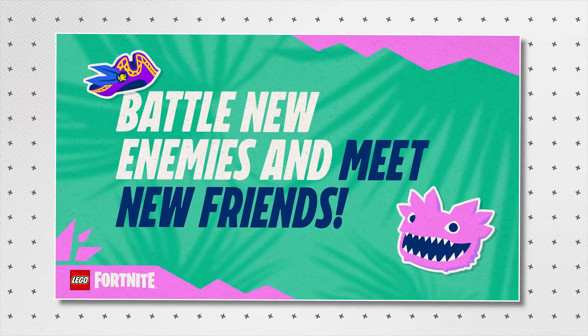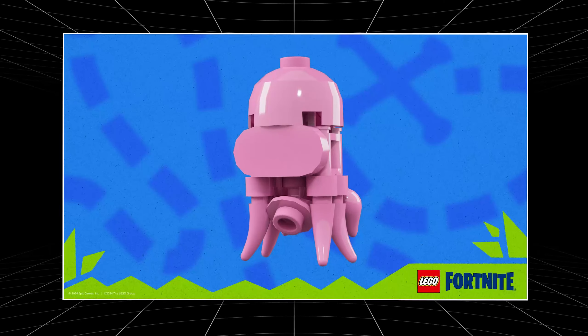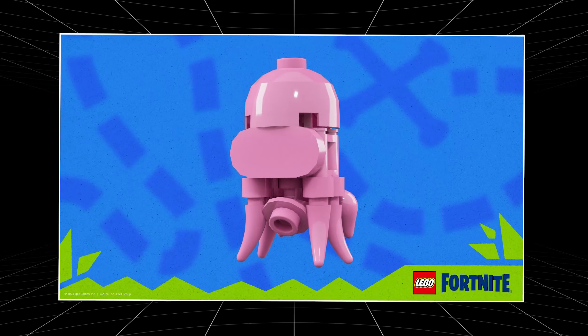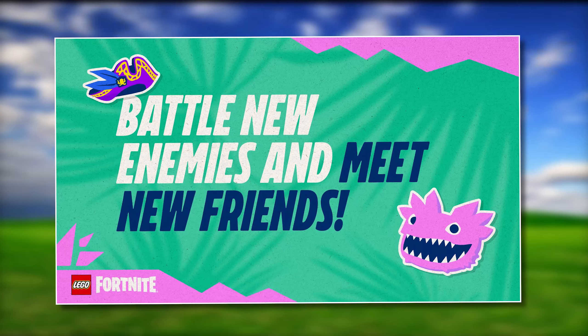Two more teasers were posted by LEGO Fortnite today and they are awesome. First, I wanted to take a look at the cuttlefish image posted yesterday because something not a lot of people noticed was that in the background of the cuttlefish image there is actually a treasure map with an X-marks-the-spot style design. It is the only teaser so far with this design, which indicates we are going to have some sort of treasure map or treasure buried on Clombo Island.